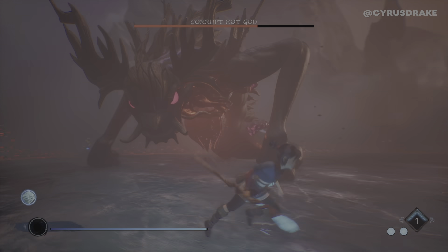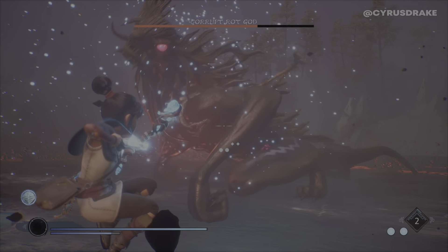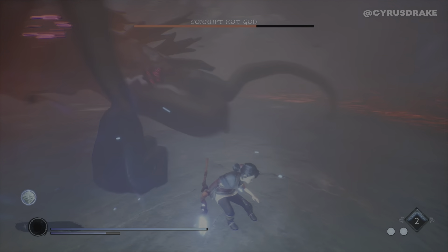The one to really watch out for is he sticks his hands way up in the air and does a grand slam down. That one you have to jump up or it'll knock you over with ground damage.